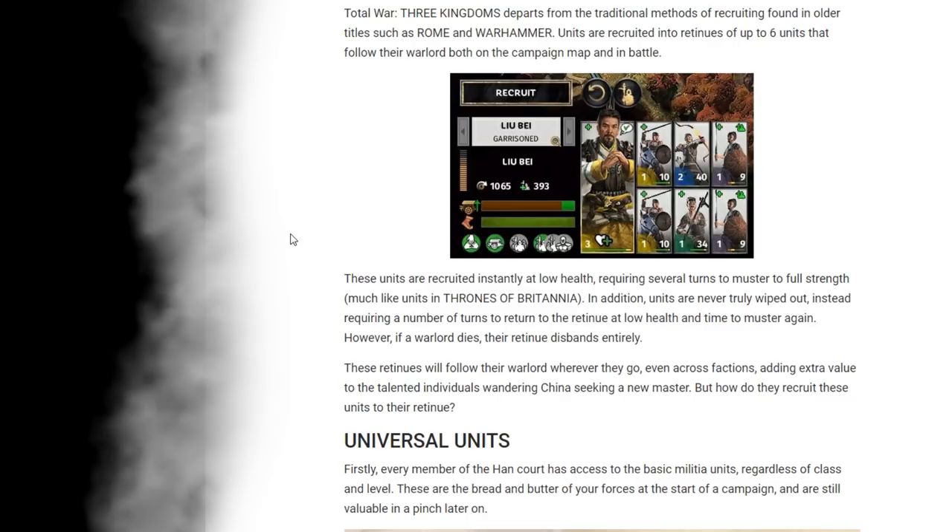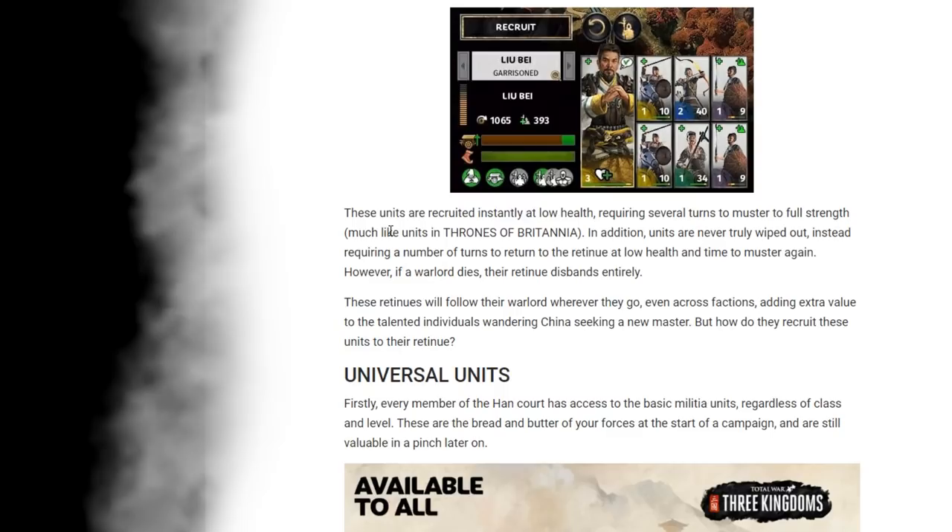Units are never truly wiped out. Instead, they require a number of turns to return to the retinue at low health and time to muster again. So if every single soldier gets killed, it'll just regrow, because that is this person's set retinue and it'll always try to default to that template — which I think is pretty cool. But if the warlord dies, their retinue disbands entirely, because the retinue is attached to the warlord.